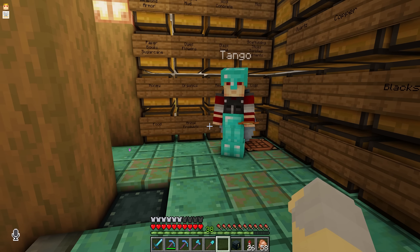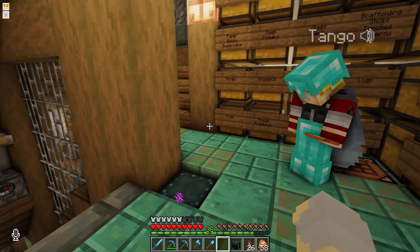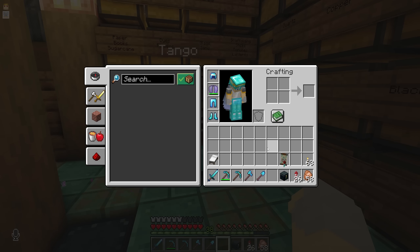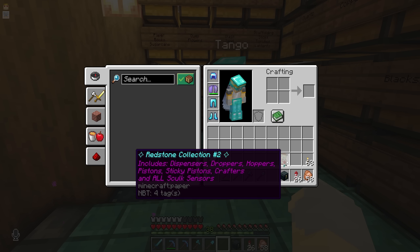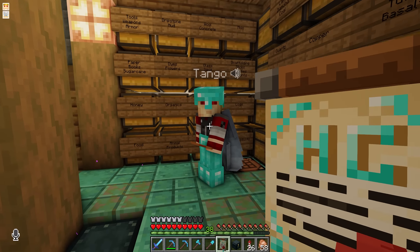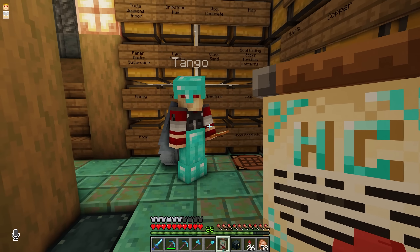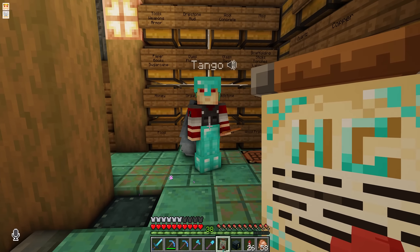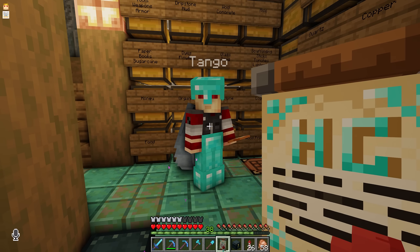You somehow managed to have zero permits I'm actually interested in. I was hoping you'd have at least one glass. Oh, that's a bummer. But it's okay — I have an alternative. I like alternatives. So here's the deal: I am willing to give you Redstone Permit No. 2, but with two stipulations. Stipulation No. 1, I get to take whatever I want from the Redstone shop for free.